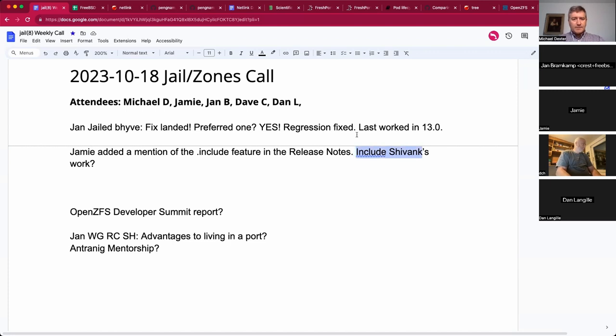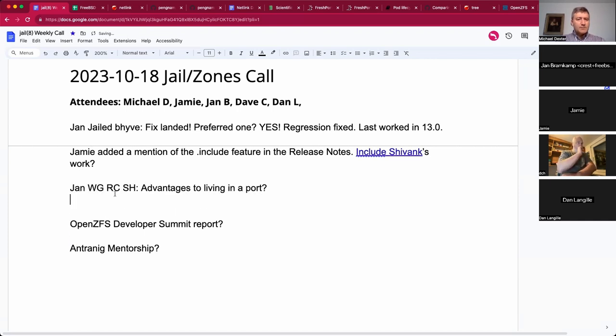I'm happy to later talk about the OpenZFS developer summit that wrapped up yesterday. Jan, while at that event I mentioned your WireGuard RC script to Alan Jude and he said it might be good as a port, because you can improve it along the way midstream and that's really easy in a port.